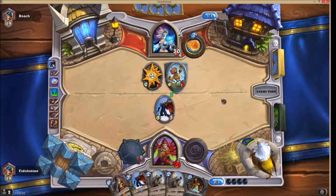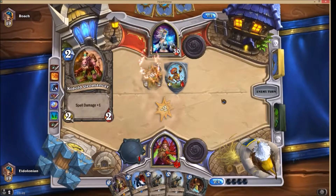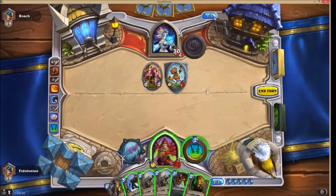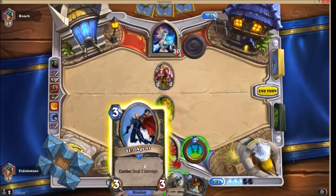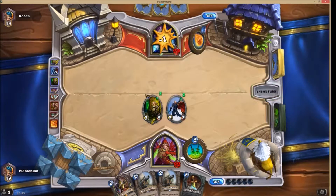Nice combo. Nice combo. Come on, Roach, stop messing around. Good call. I don't know why he did that — because that's a waste. Okay, let's get rid of that. Put this out. Right, now we can start doing some damage.